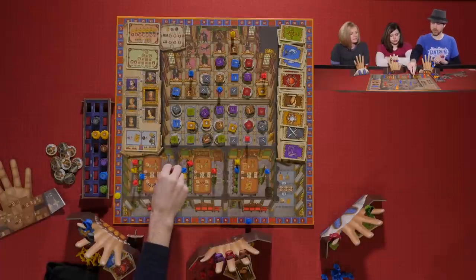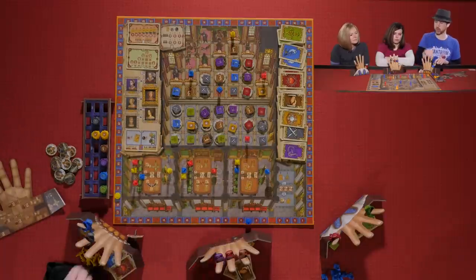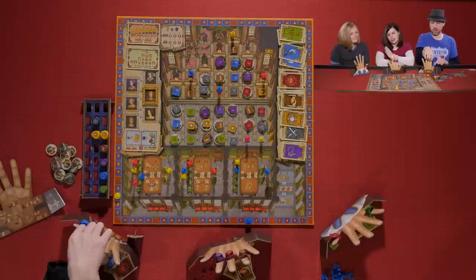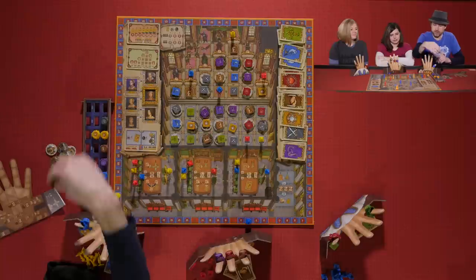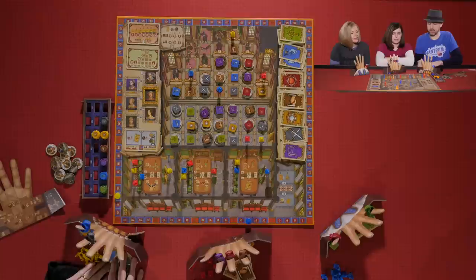Kevin activates the Lord in the first chamber. He takes the A action with his black ring and gets a new courtier out, taking a black token. He then trades out his black ring for another black ring and gets a black card.